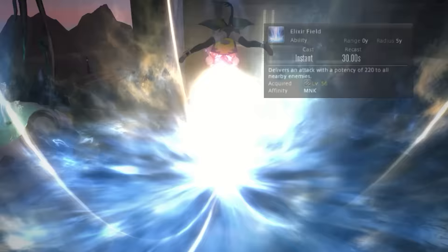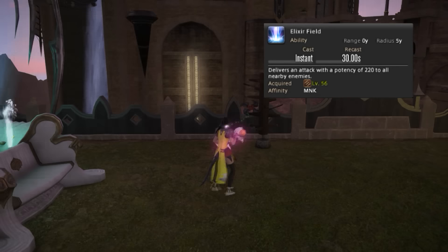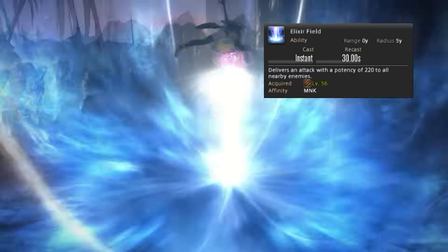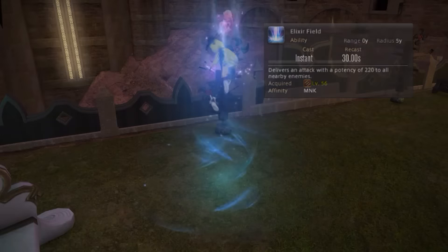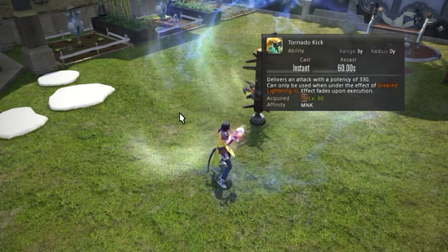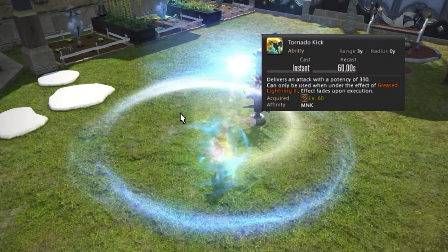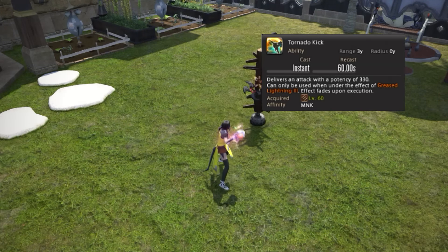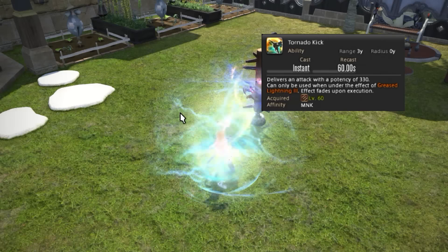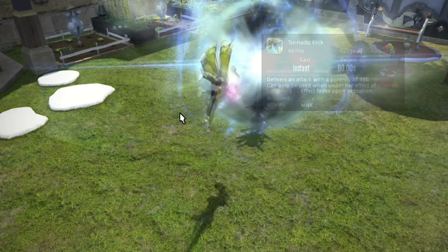Next up we have Elixir Field, aka Kamehameha — a very hard hitting AoE OGCD and flat damage increase. Just like your other OGCDs, use it as soon as it comes off cooldown for maximum disrespect. The last of Monk's skills is Tornado Kick — this is Monk's hardest hitting move. The catch is it will cause all your stacks to immediately fall off. The only real use is knowing when the boss is about to jump, or right before a boss dies because more DPS, so why not.